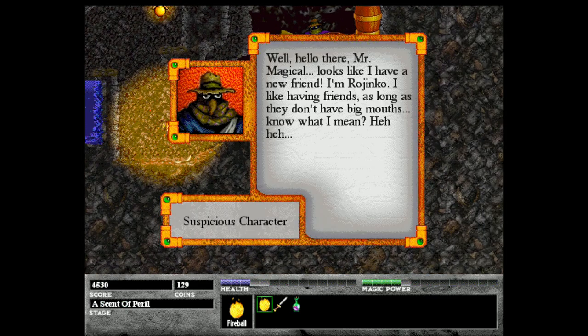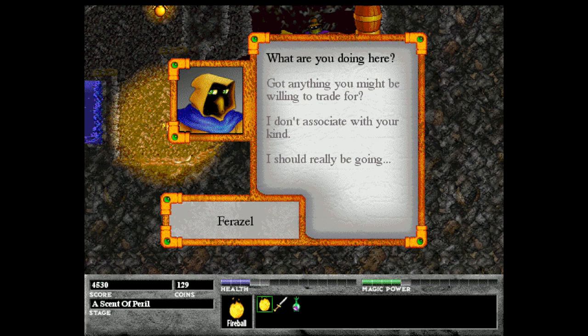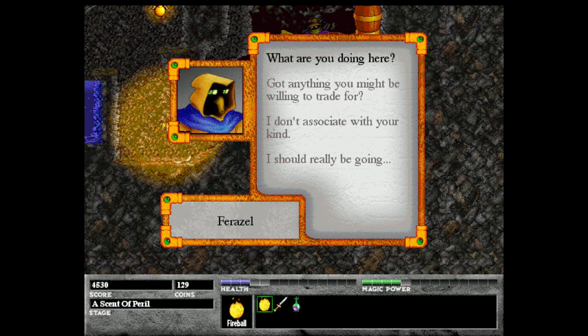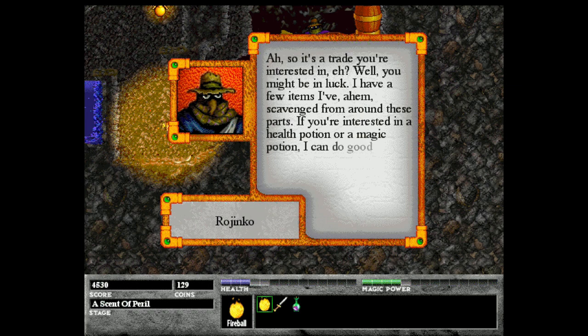Let's go talk to Rejinko over here. Well, hello there, Mr. Magical. Looks like I have a new friend. I'm Rejinko. I like having friends, as long as they don't have big mouths — know what I mean? Heh heh. So what's cooking inside that cute little hooded cranium of yours? What are you doing here? Oh, you know, I just like hanging out in remote dead ends. Trust me, I have my reasons. Got anything you might be willing to trade for? Ah, so it's a trade you're interested in, eh? Well, you might be in luck. I have a few items I've scavenged from around these parts. If you're interested in a health potion or a magic potion, I can do good by you.